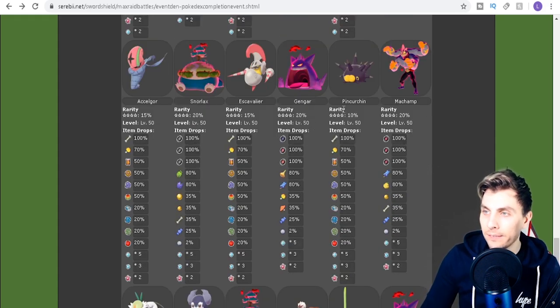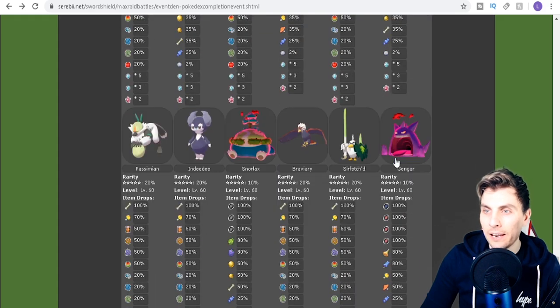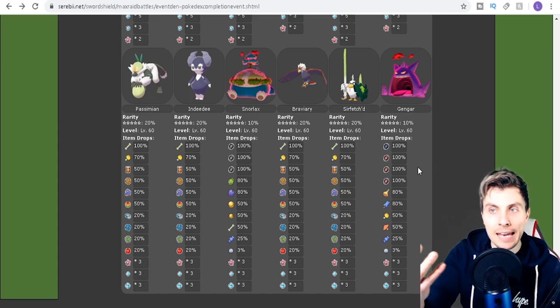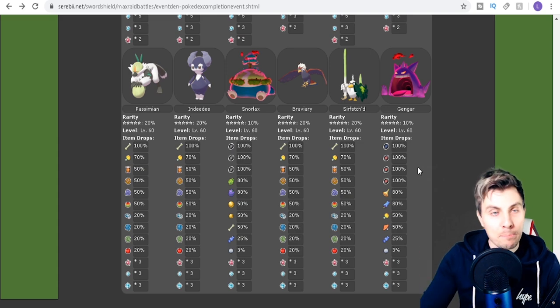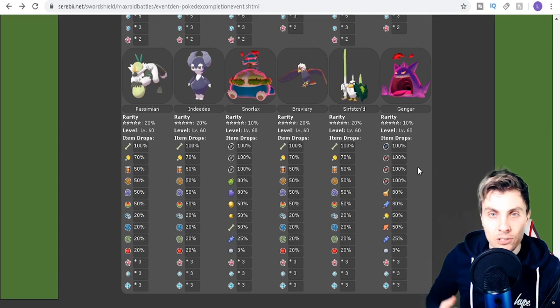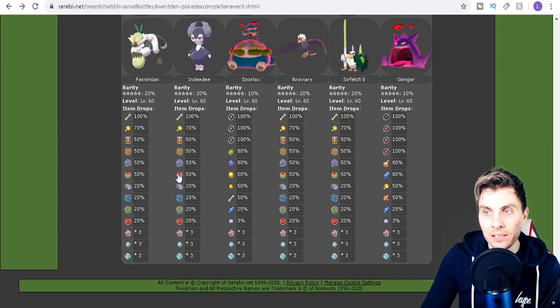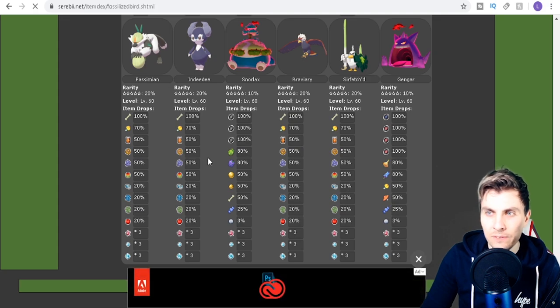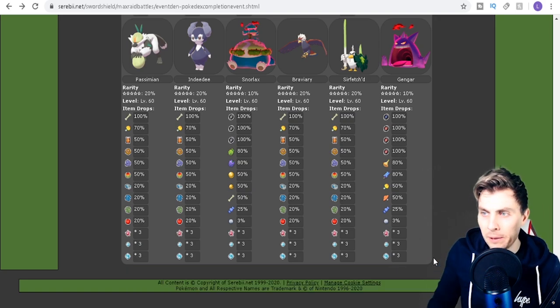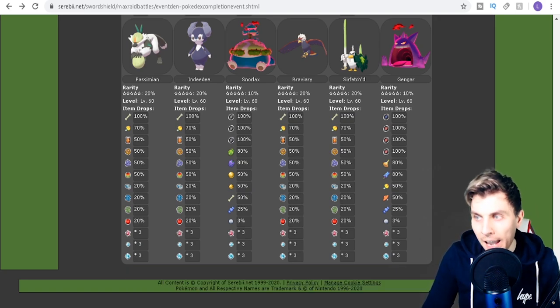At four-star Shield has Accelgor, Snorlax, Scizor, Gengar, Pincurchin, and Machamp. For five-star, Shield players get access to Passimian, male Indeedee, GMax Snorlax, Braviary, Far'fetched, and GMax Gengar. You'll also have access to fossil items — the Fossilized Dino and the Fossilized Bird. Sorry — the Fossilized Fish is the one in Sword.